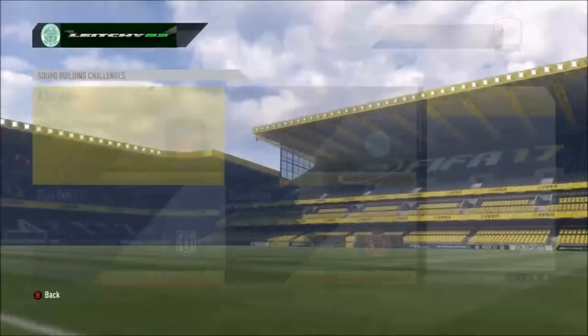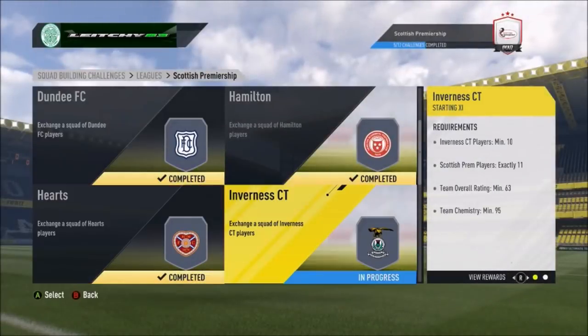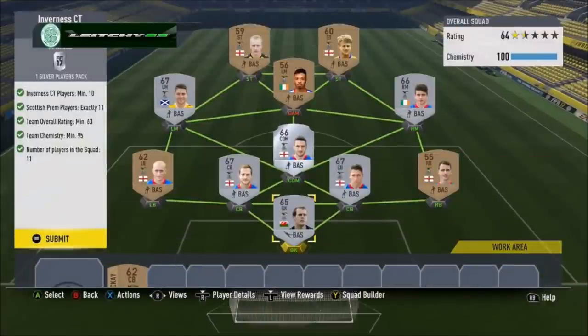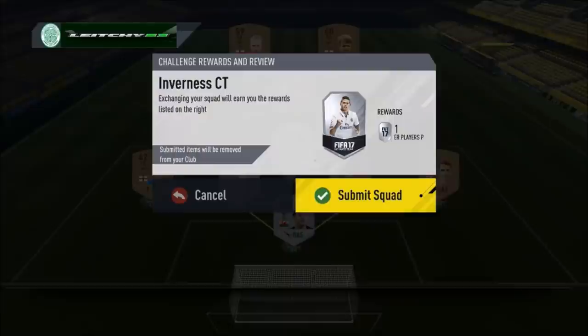Next after Hearts is Inverness. For Inverness you need 10 players minimum, 11 from SPFL, 63 rated, 95 chemistry. They're all Inverness players, just one out of position — a left mid playing at centre attacking mid — just down to me not picking the right formation. We've done that and we are complete, getting a silver players pack.